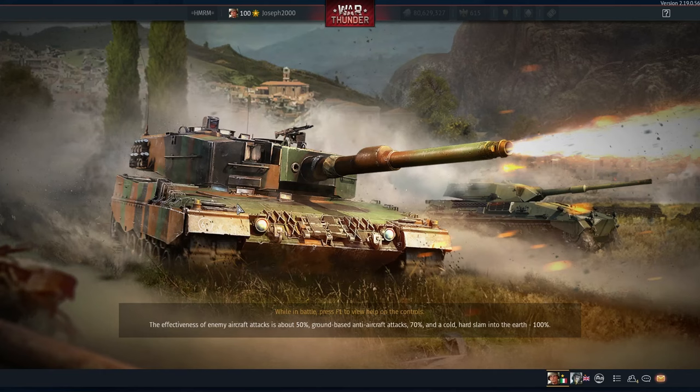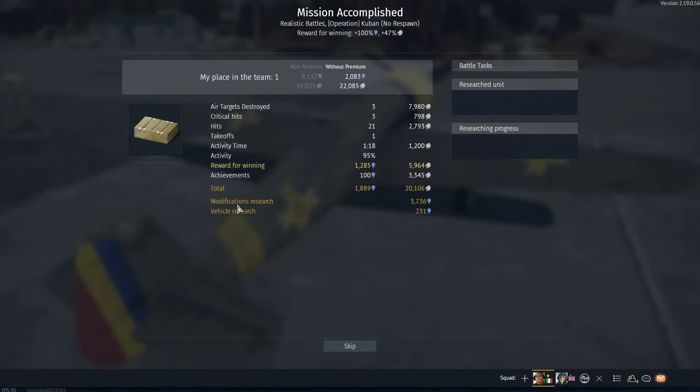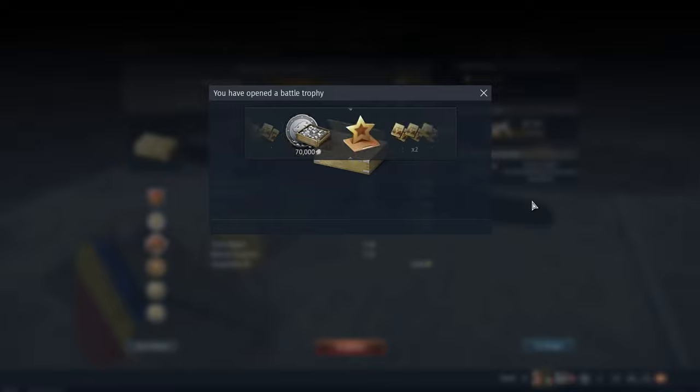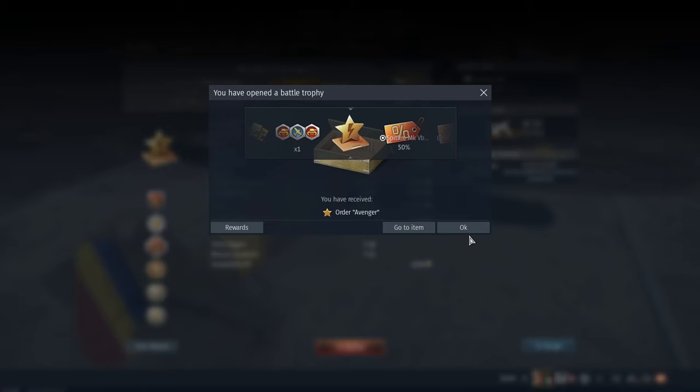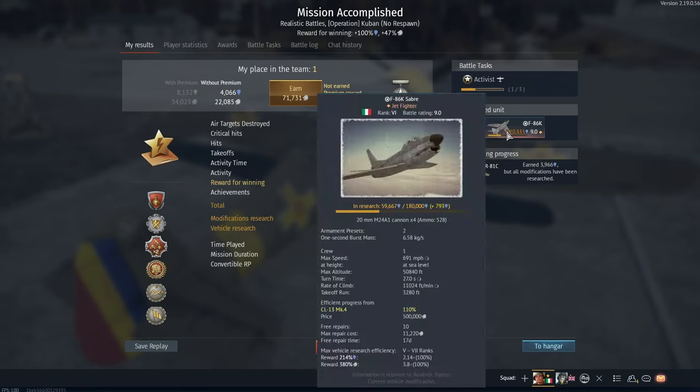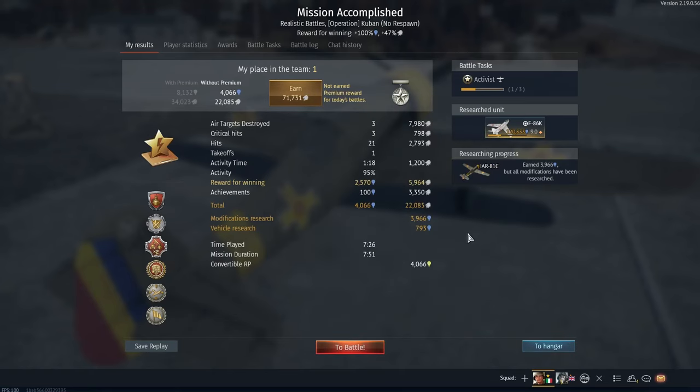Yeah, she's always been quite good. When it first came out you had to have a little bit of a fiddle with it, but you know. And I got a box — we know what this is going to be. Drumroll please. It is an Avenger Order — I'll actually be able to use that. Nice. I sell an RP gain. Obviously I'm not going to research much, researching a jet. But yeah, not a bad bird.